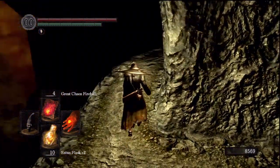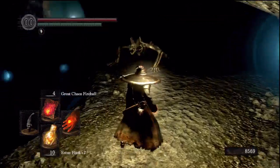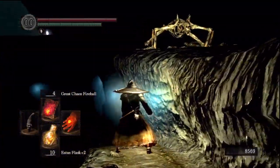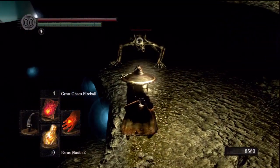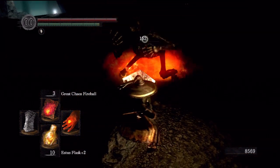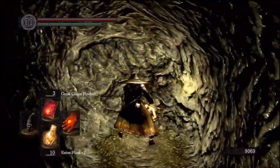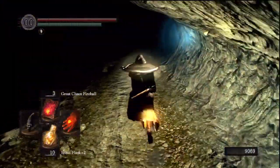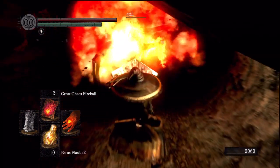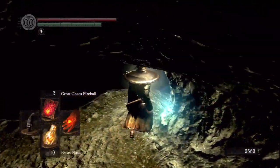This is the second bonfire — the one you want to kindle and spend your humanity on to reverse your hollowing, unless you're just super awesome and made it all the way in one life. I didn't — I died several times and I just hate it. Kill the hound, kill the bone giant. There's an item on that corpse in there. You're close now — this is the area where you finally get out of all this damn darkness. It is the worst area in all of Dark Souls.